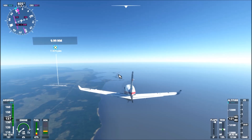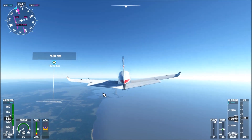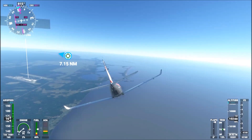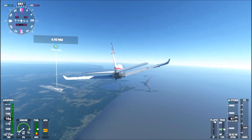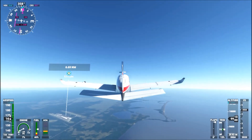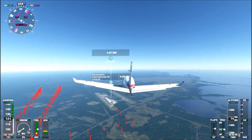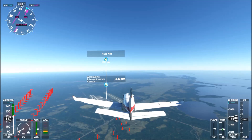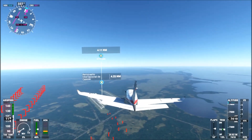The second point of reference is when you are 10 miles away from the airport — your altitude should be between 12,000 and 13,000 feet. Next, when you are 7 miles away, your altitude should be 10,000 feet. And when you are 4 miles away from the airport, your altitude should be 7,000 feet.